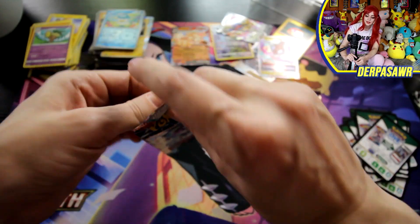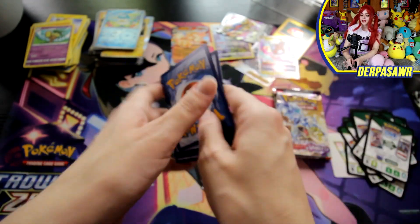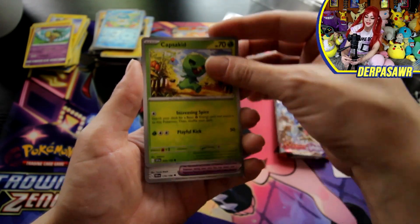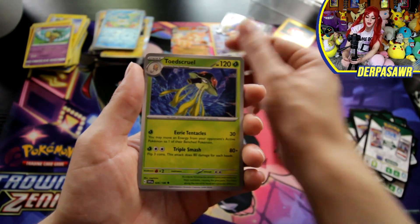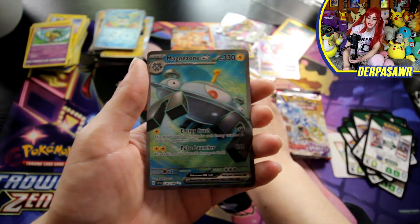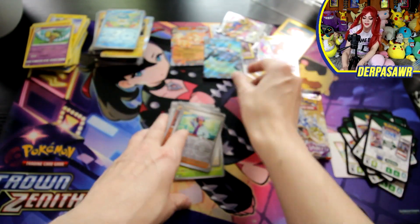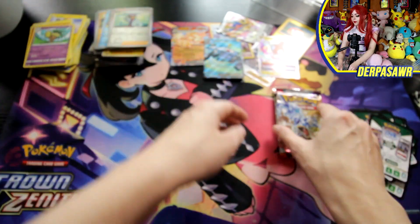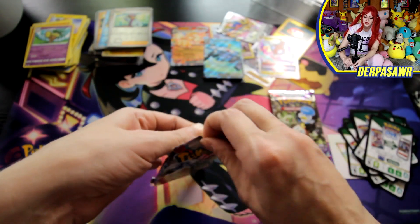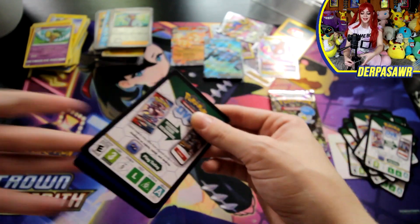That's three packs — opening packs just makes me want to open more. Can't stop, won't stop. Krokorok, Minkyu, Squawkabilly, Capsakid, EXP Share, Toadscool, Cyclizar, Skeledurge, Jack, and a Magnezone ex. I like the EX cards — there are some really cool ones besides just the Arcanine, which is definitely going into my deck.